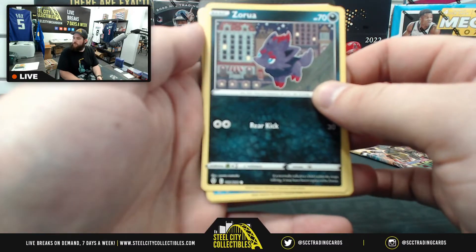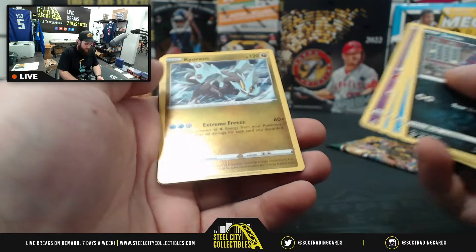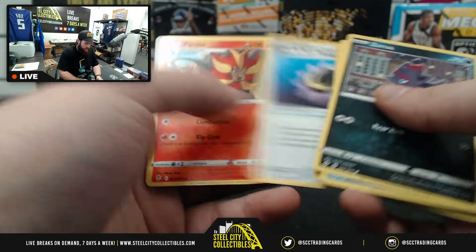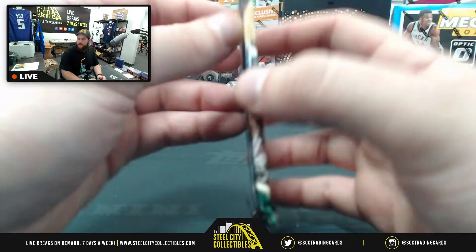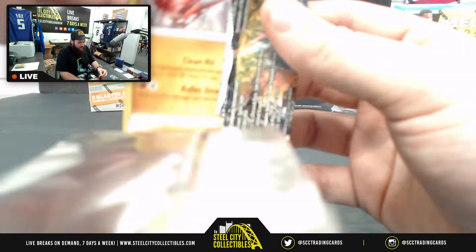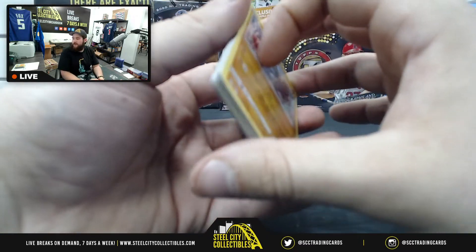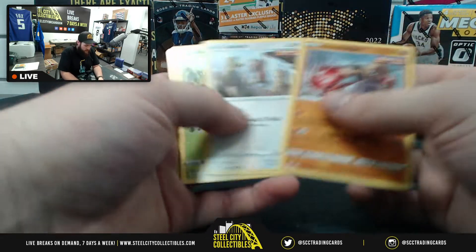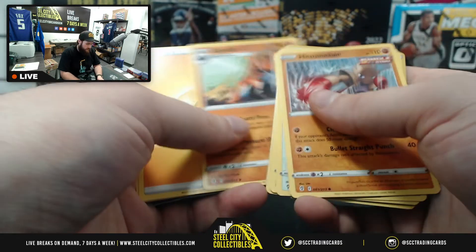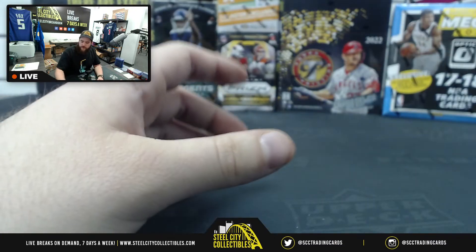Zorua, Cryogonal, Nickit, Phoebus, Pumpkaboo, Kecleon reverse foil. Drampa, green energy, Aromalady, Moon and Sun Badge, Prior Roar. Last pack — let's go! I just want to say a preemptive thank you to everyone for filling this group break — we'll have another one next week because Evolving Skies is a fun set. Gigalith, energy card, Fletchinder, Shopping Center, Lantern. Thank you everyone for participating in this group break!